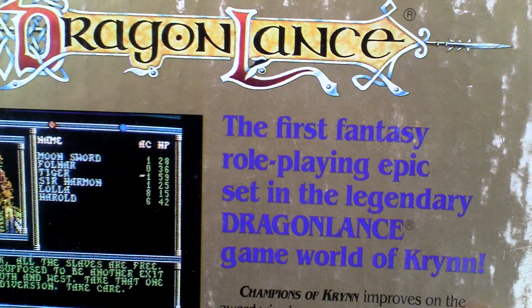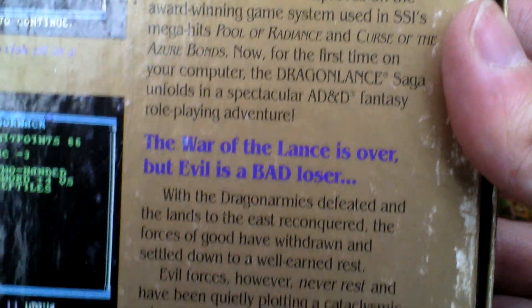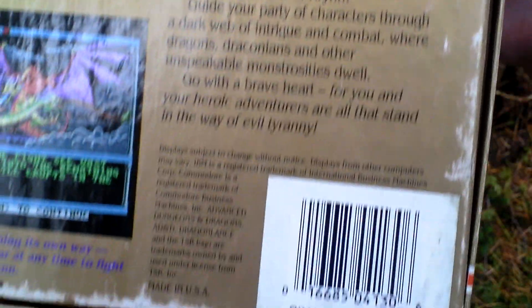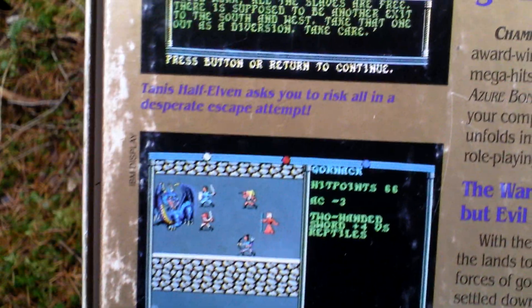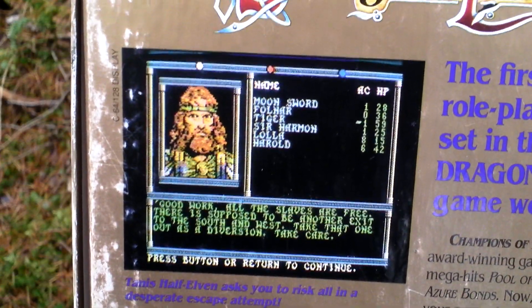Now let's take a look at the back side of the box. There's some text about the game and pictures from the game. It plays absolutely the same as the classic SSI games like Pool of Radiance.